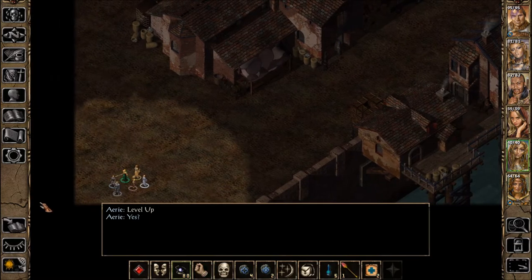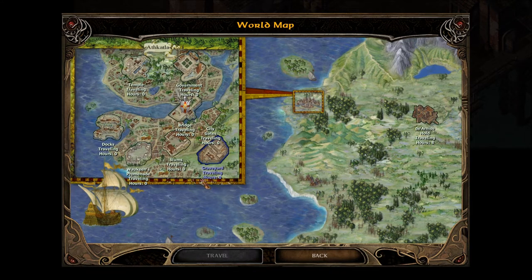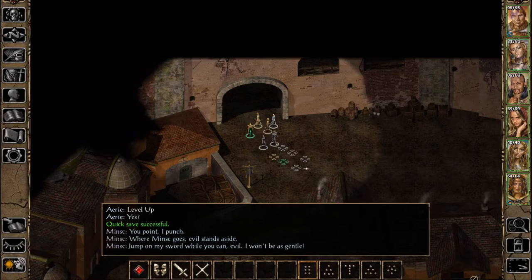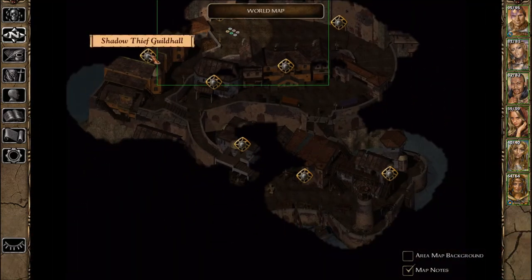You point, I punch. We're going to finish exploring the Docks District and then go to the Thieves Guild there and help Yoshima with his quest. Where Minsk goes, evil stands aside. Jump on my sword while you can, evil — I won't be as gentle. That's the Shadow Thief Guild Hall there.